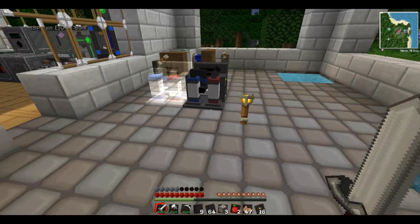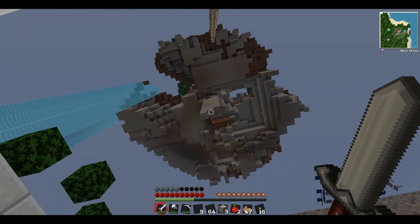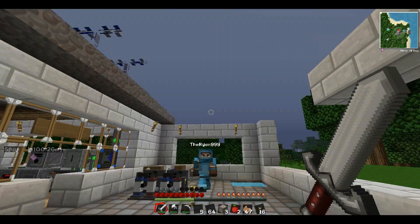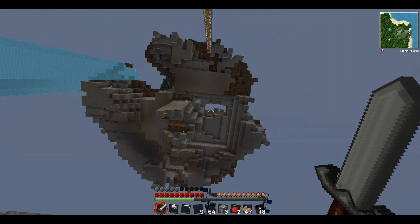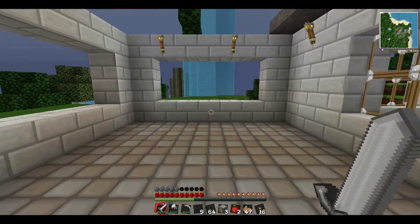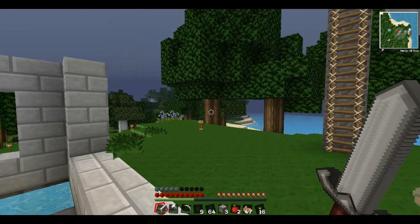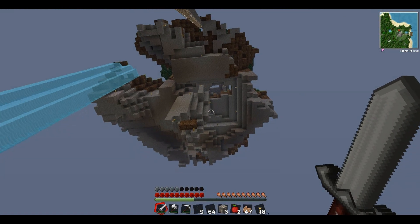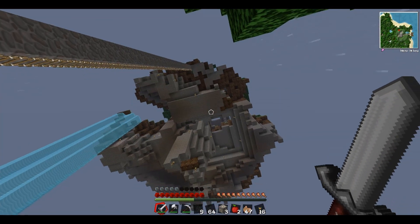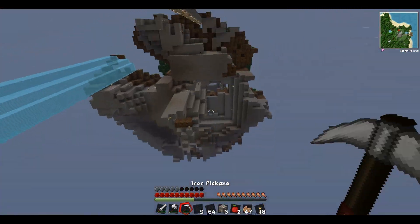I'll just walk outside. That hole I made while I was on the server earlier was just so that our advanced setup handles can actually get some light. Basically, this is, of course, Sam. He placed a floating island TNT beneath our base and just copied this area and put it there. First I was like, are you serious? But then I just flew up and was like, oh, this is actually quite cool.